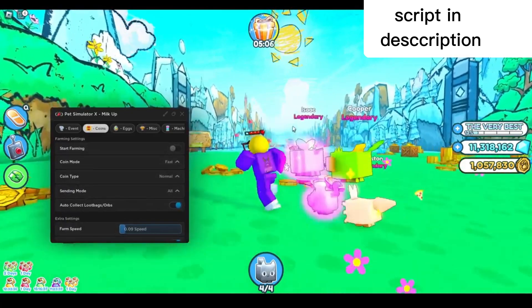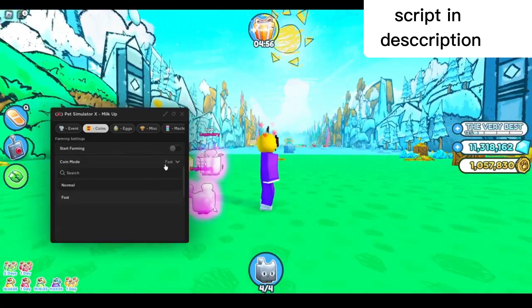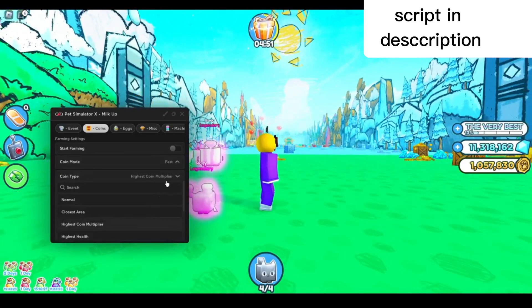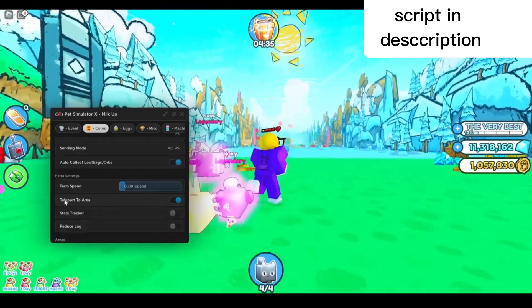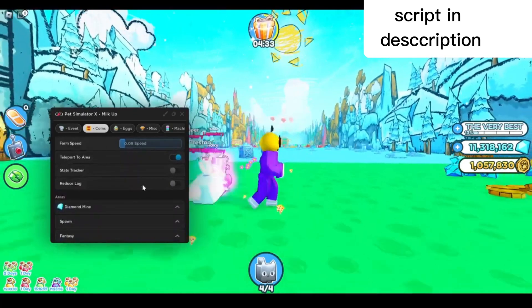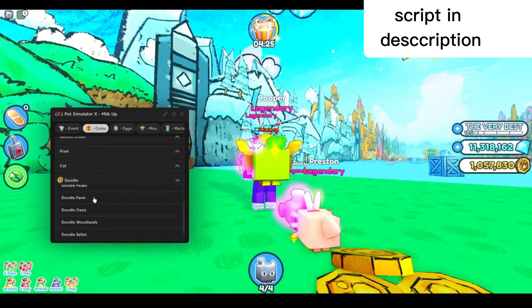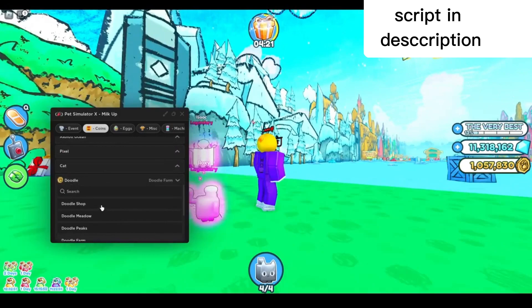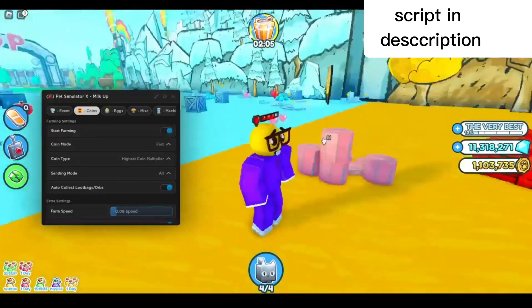In the settings you can choose your coin mode or coin type. I'm gonna select fast. Then in the coin tab I'll pick highest coin multiplier, auto collect loot bags and orbs. You can also make it so you teleport to the area when you enable it. I'll just pick every area so it'll farm all the areas, just like that.